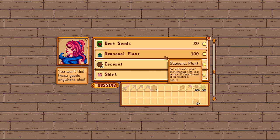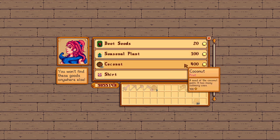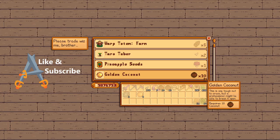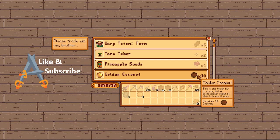If you have 10 normal coconuts, you could do a trade. You can unlock this devilish looking island trader with 10 golden walnuts.